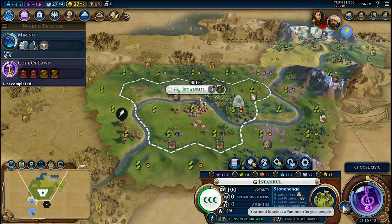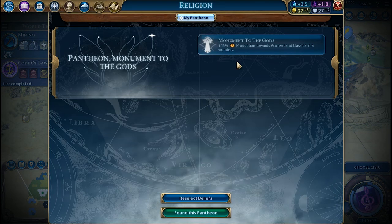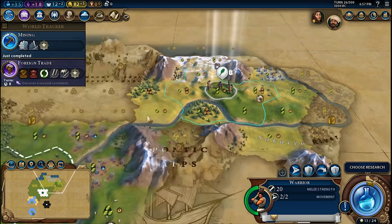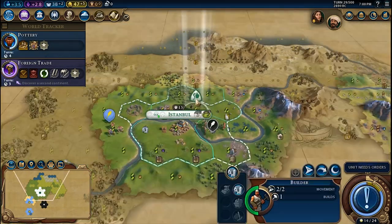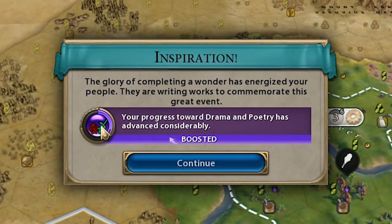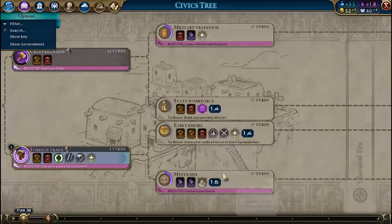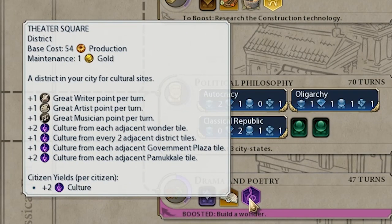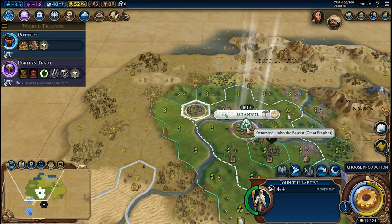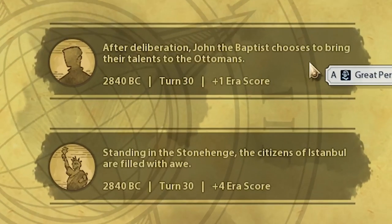In case you want to learn more about all Pantheon beliefs, their use cases and strategies, check the suggested video. Some turns later, Mining will be ready, allowing you to chop down some woods, rushing the building process. Once Stonehenge is done, it will give you the inspiration for the Drama and Poetry civic, which unlocks the Theater Square district. Once the wonder is completed, the great prophet unit will appear in the city, for which you will receive one era score plus four for the wonder itself.